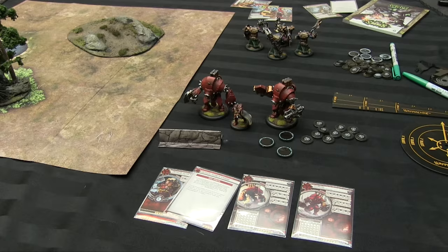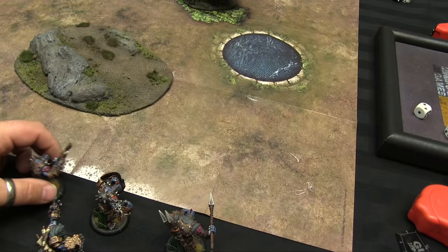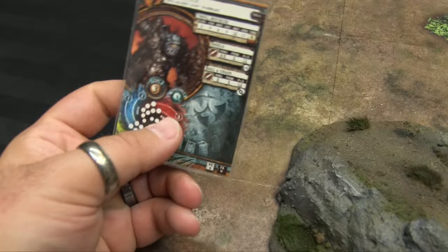Now we're going to set up a game — the point is going to be caster kill, and we're going to jump in and fight. Here we are set up on our mats with some 3D terrain we can move if it gets in the way. The Warbeast cards for my side are almost identical to Warjack cards, but with two key differences. The first difference is that Warbreasts have a different kind of damage grid with different systems — three systems instead of six columns.